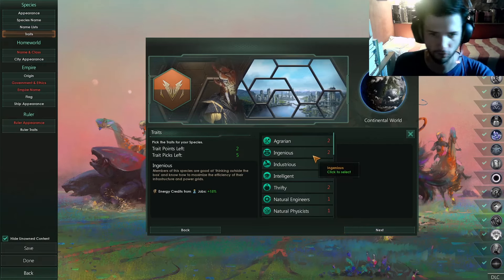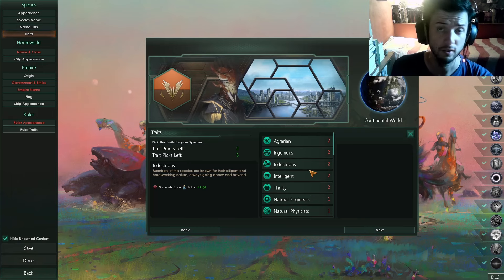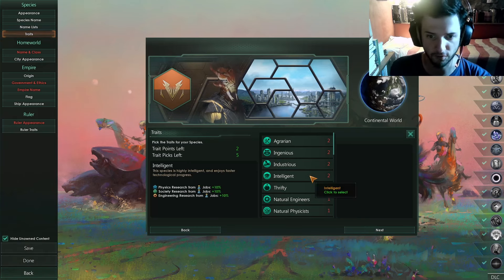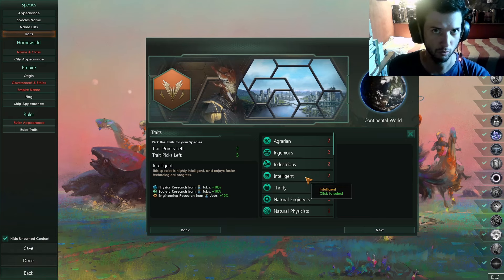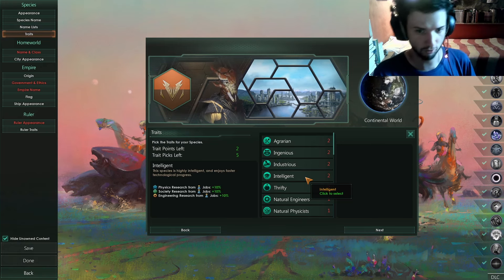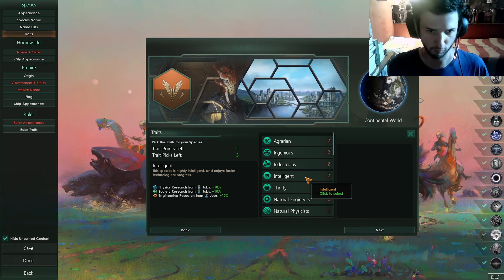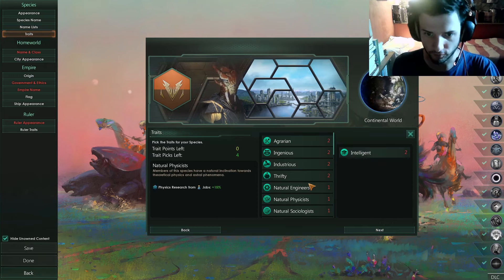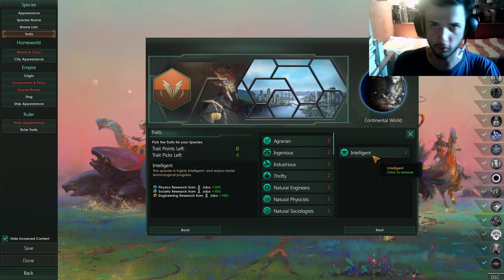Now traits — this is the most important thing of all. The first trait you want to pick if you want an easy run is Intelligent. It's a no-brainer: having more research equals having more power. More research, more power — power equals research and fleet, but that's a topic for another video.